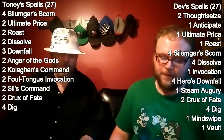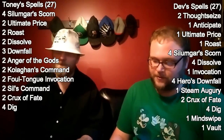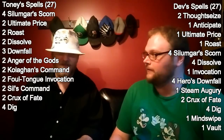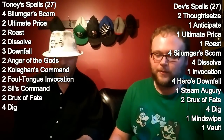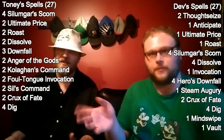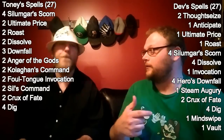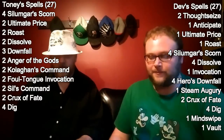We're going to post them right here. We're both running four Dig Through Time and two Crux of Fate. We're both running four Silumgar's Scorn apiece — I started with three Scorn and quickly realized it needs to be four. But aside from that, Tony is playing two Ultimate Price and two Roast; I'm playing one of each.